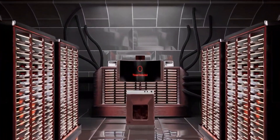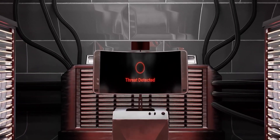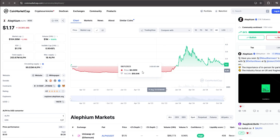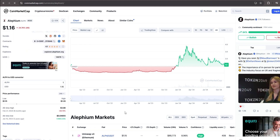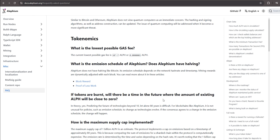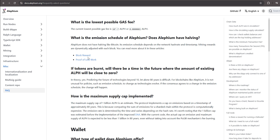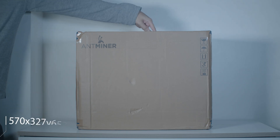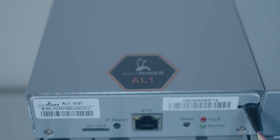Alephium is a mineable coin using the Blake3 algorithm and is ASIC-friendly. The market cap is $111,000,000 and the all-time high is $3. It's listed on many exchanges and will also be listed on Tangem. Unlike other coins, there is no halving on Alephium, so you can mine and hold it for a very long time. You can also use it to integrate with the Alephium ecosystem. We worked with Bitmain to bring the AL1 Pro — the most powerful and efficient miner for Alephium.